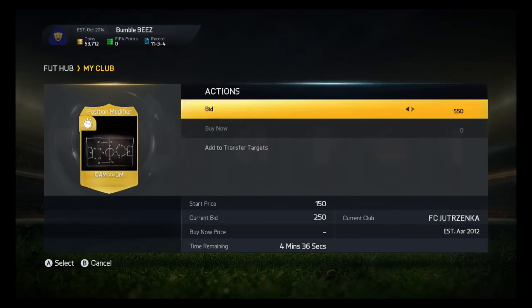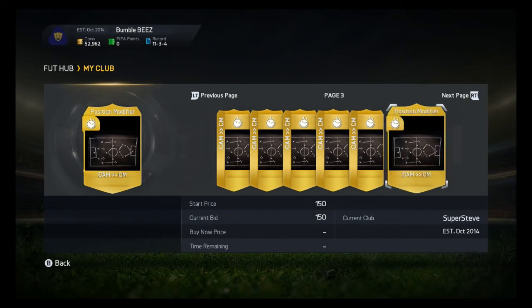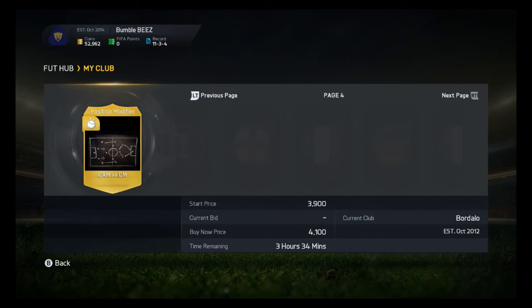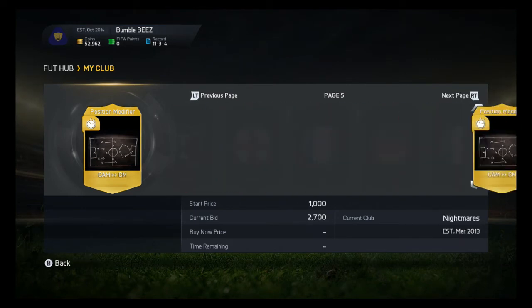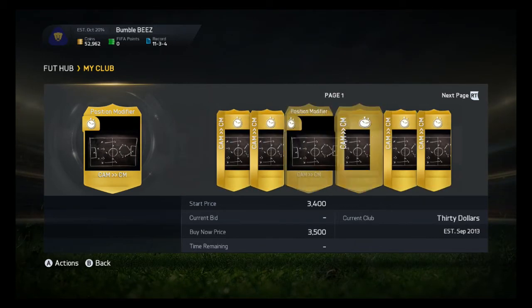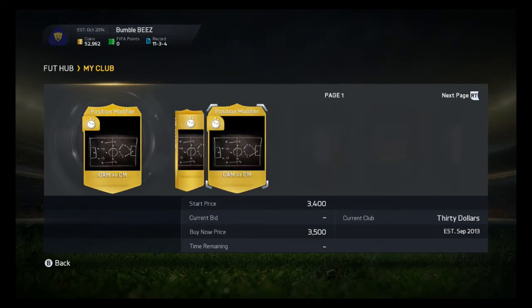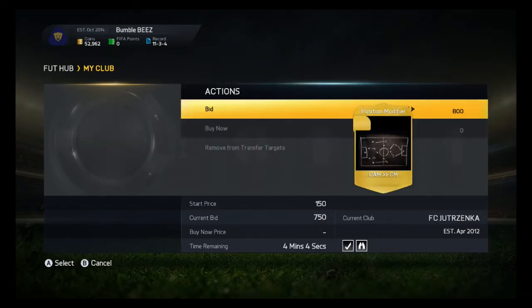I'm looking for a cheap deal. Let's bid on that one — I won't bid 250 because I probably won't get it, but I'll bid a bit more. This one from 2000 I could probably bid on also. As you can see there are a lot of them on the market. The maximum sales price is around three thousand two to three thousand three hundred.